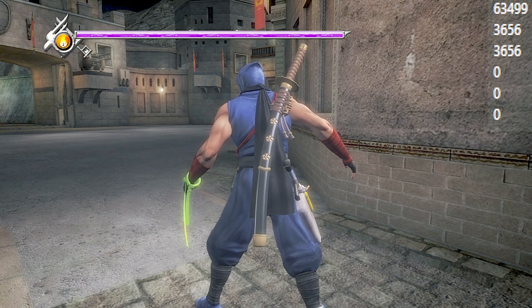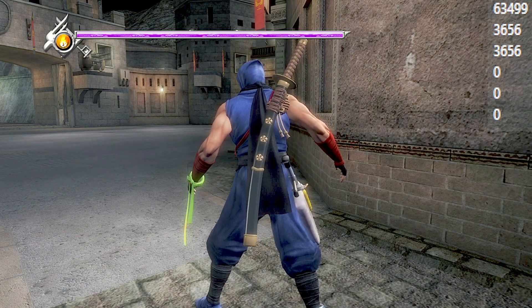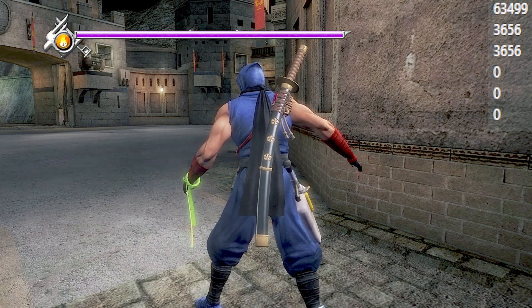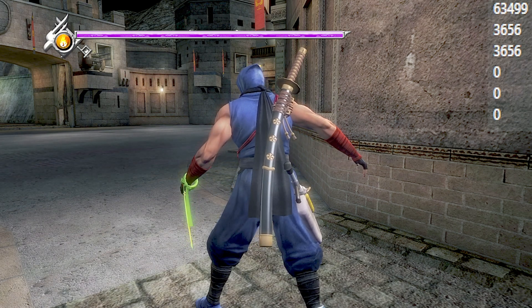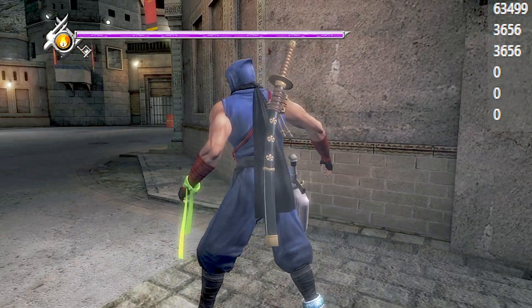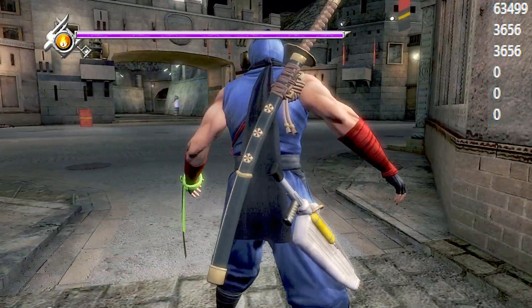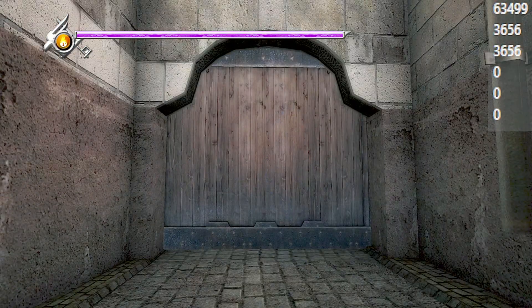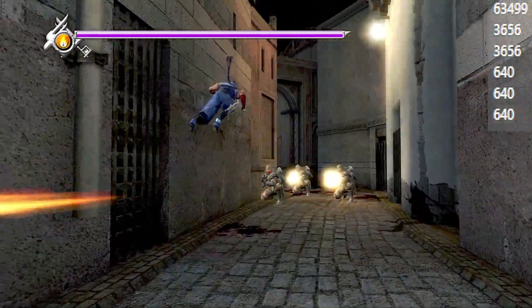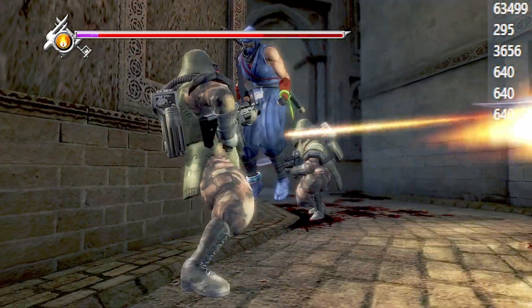That top number, 63,499, is my essence value. The two values under that are Ryu's current HP and his maximum HP. Right now he's sitting pretty at 3,656. If you're familiar with this area, you know that we have three Tyron heavies over here. Each of them spawned with 640 health points.